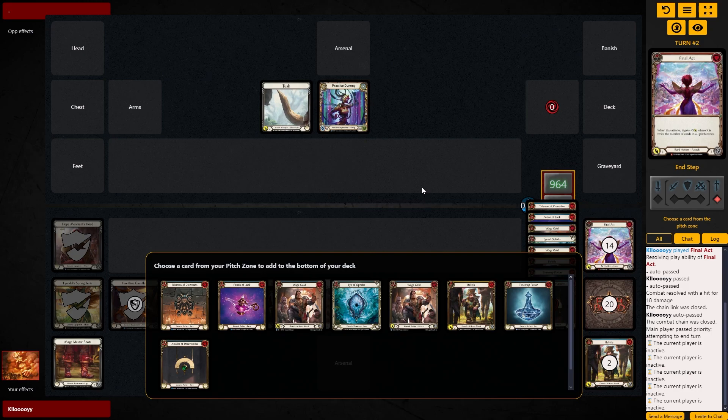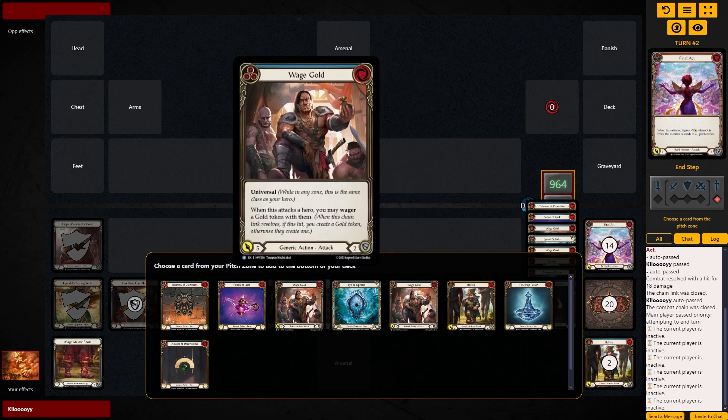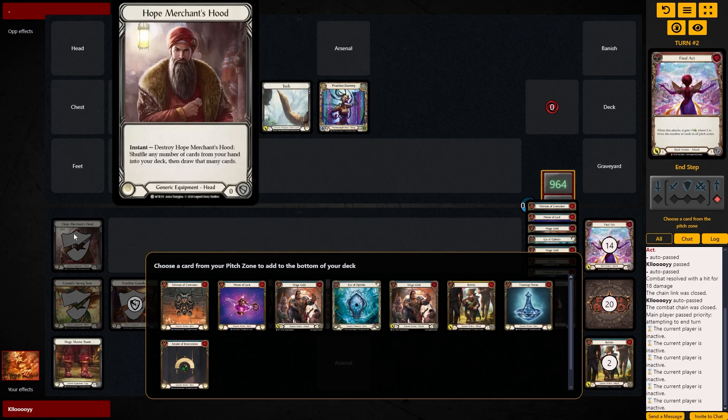Thanks to some back and forth between me and Fish and Blood Gaming, we've figured out a few more consistent things for the deck — little gimmicks, if you will — like Belittle allowing you to search out a blue pitchable, or using Wage Gold to turn on Coin to finding a blue pitchable, to actually make getting the combo off a bit more consistent. I've also made some other tweaks.